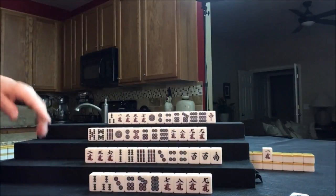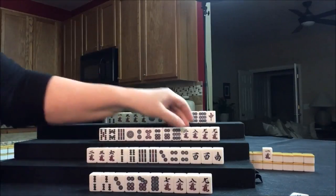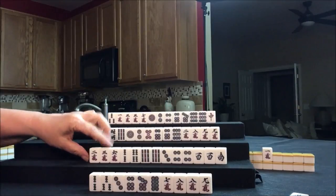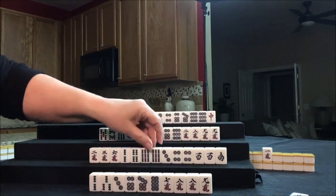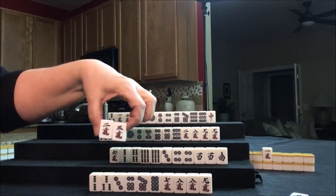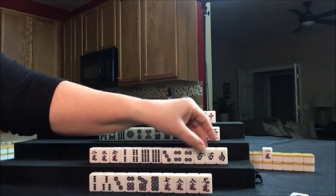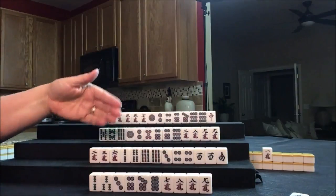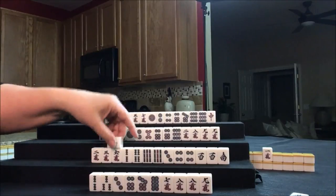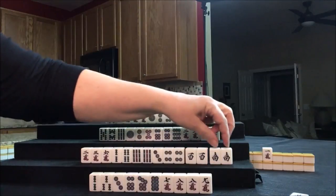I don't know if that's good strategy or not, but that's just what I felt like I needed to do. So at this point, let's draw for South. They're playing Pinfu. No, no, no — we were thinking about playing all Pon. But that four crack would make a Chi, and you don't want to mix all Pon and Chi in this shape here — that would wreck their score. They would have no Yaku at all. So let's draw. South — that's good, because that's their seat.